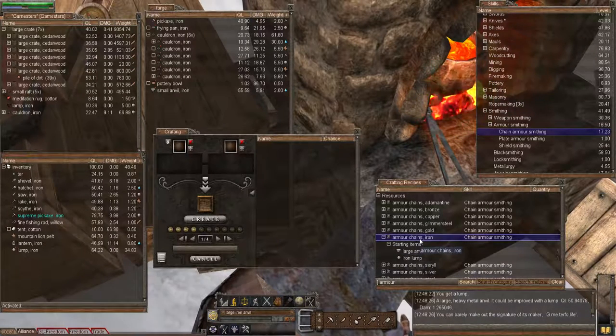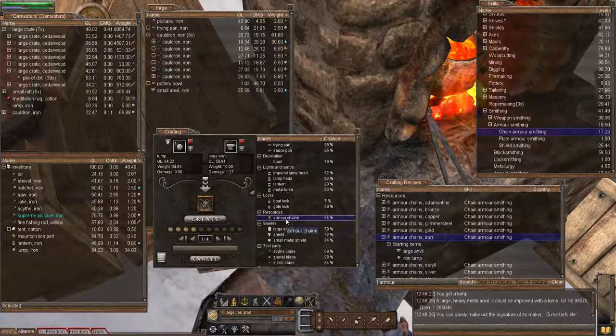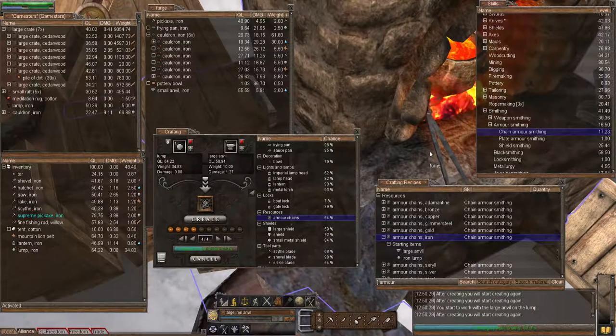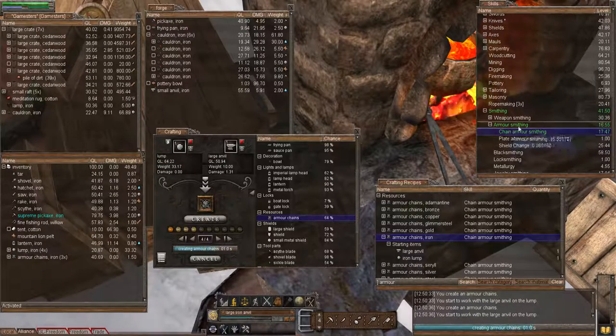Let's get back to the matter at hand. We're going to do some iron chain links in order to make our chain armor set. We'll right-click on the armor chains, left-click to add to the crafting window, then right-click the large anvil and add it to the crafting window. Then come down the bottom and select armor chains. I've got a bit of a boost in chain armor smithing because in this episode I didn't want you to watch for 20 minutes while I'm making chain links, so I made a load beforehand.